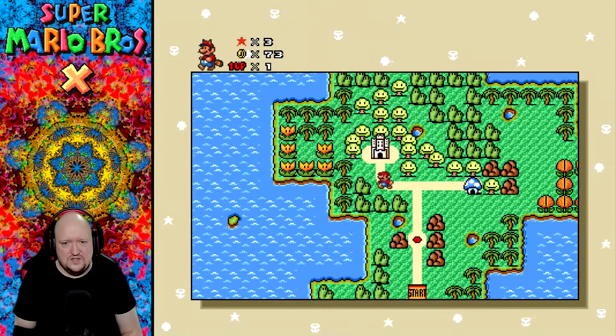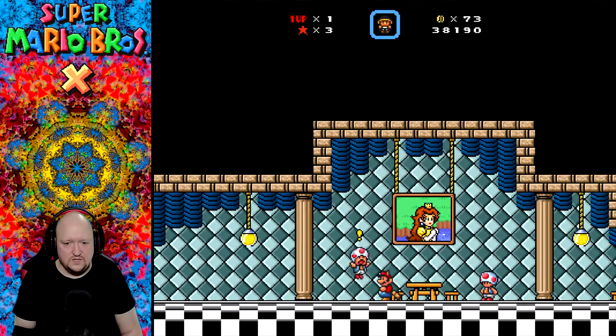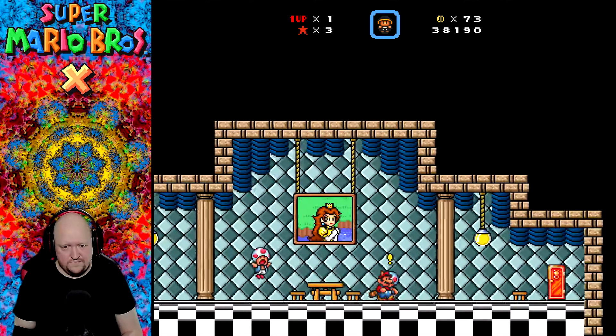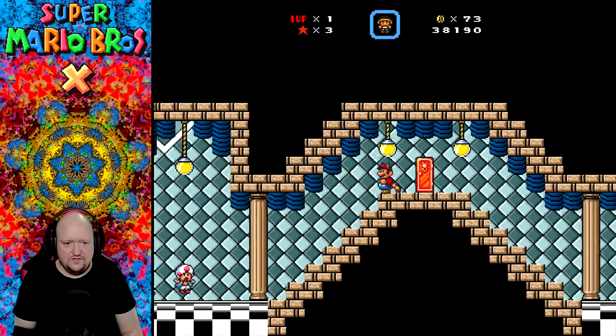Okay, so what's this? Mushroom Castle. Alright, I think this, after we get through this place, if we get through this place, this would be a good spot to end it. The princess has been kidnapped. So we're going to have to save Princess Daisy then? Looks like it'd be her castle.